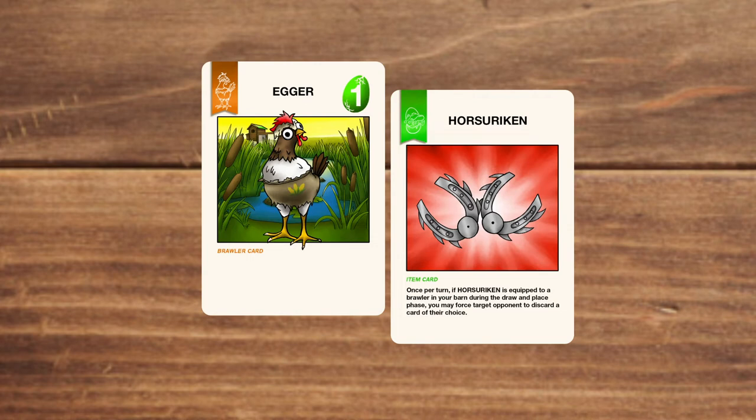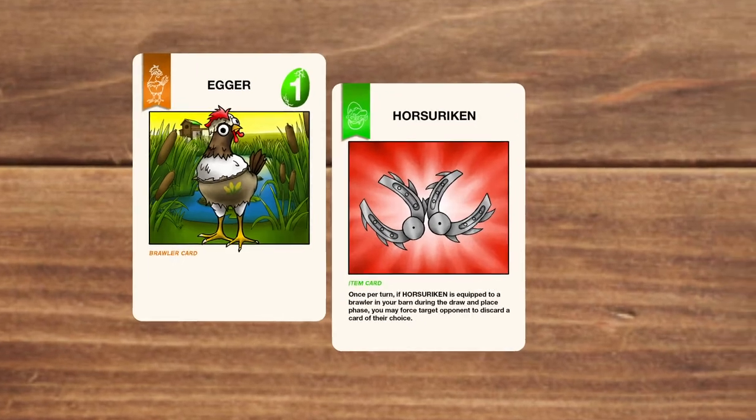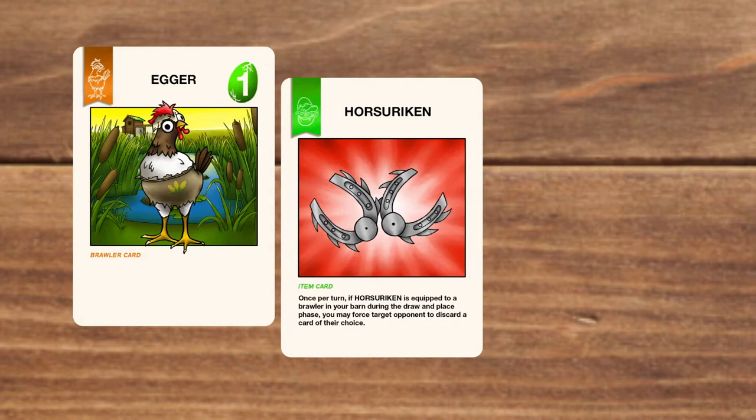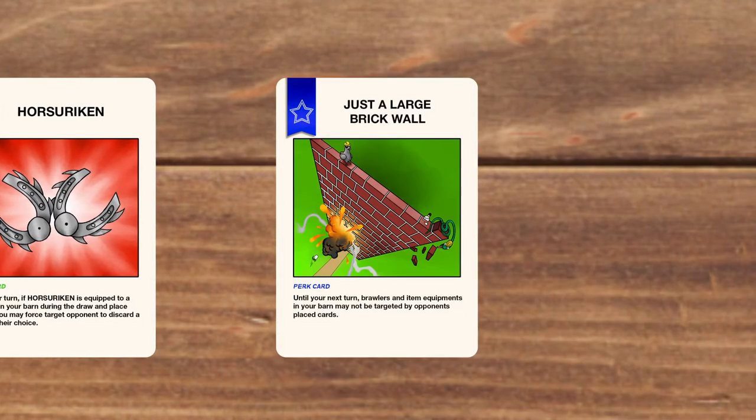A brawler can only have 1 item attached to them at a time. If the brawler ever leaves play, any items attached will be discarded. One type of item, such as the Horserican, can only be used during the draw and place phase. Finally, Abigail plays the perk card Just a Large Brick Wall, which does: until the next turn, brawlers and equipped items in your barn may not be targeted by opponents' place cards.